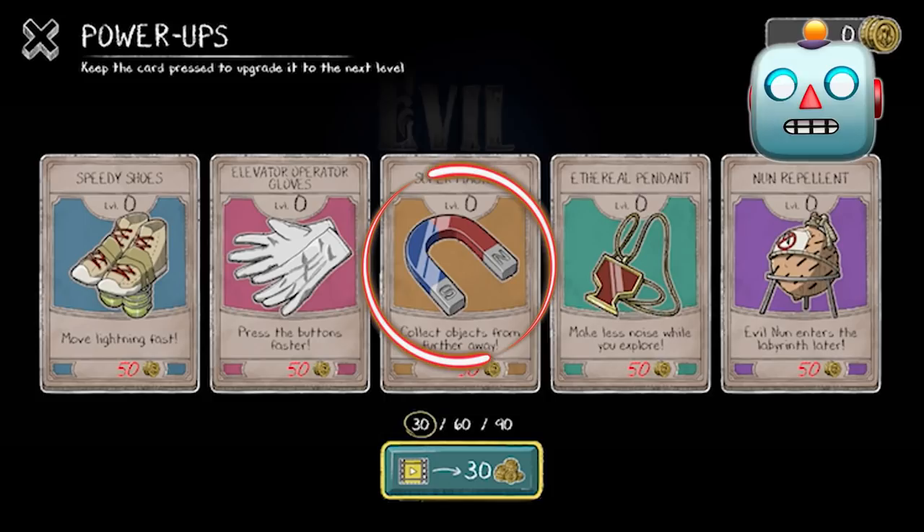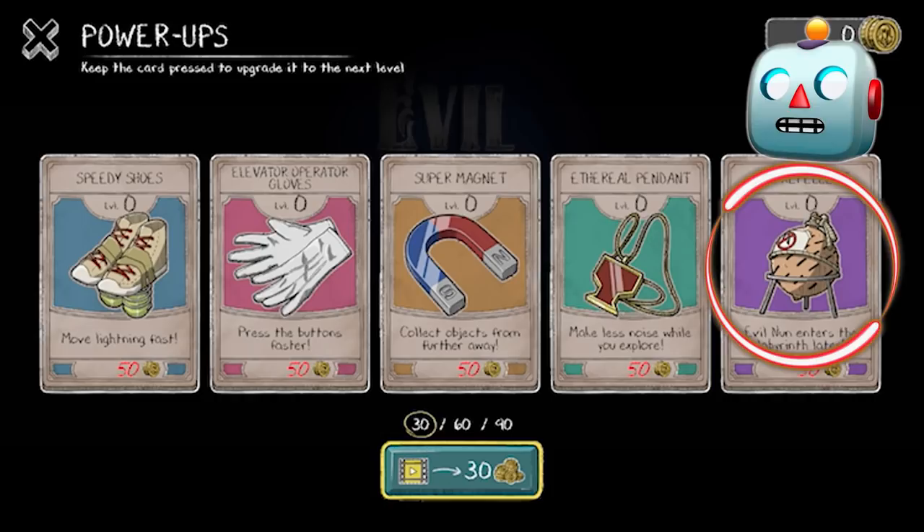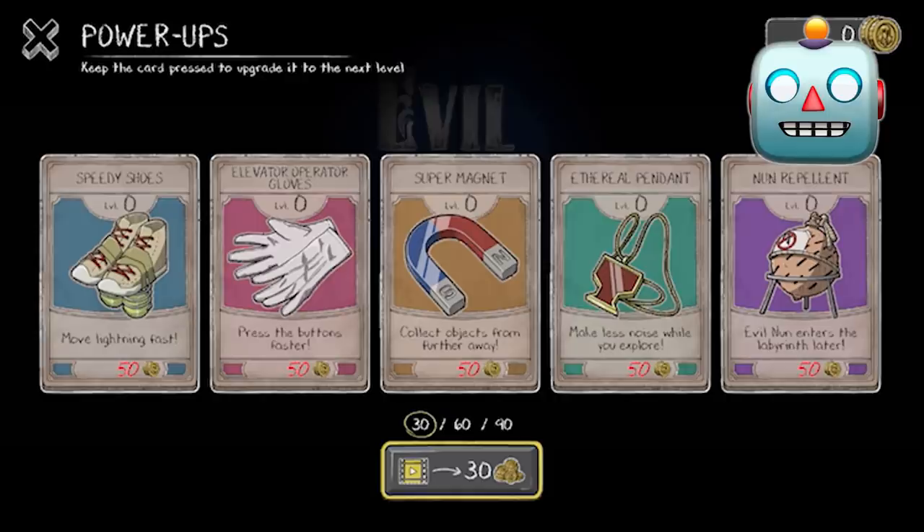The ethereal pendant is our stealth power-up. Then the Nun repellent — with this power-up, Sister Madeline enters the maze later.